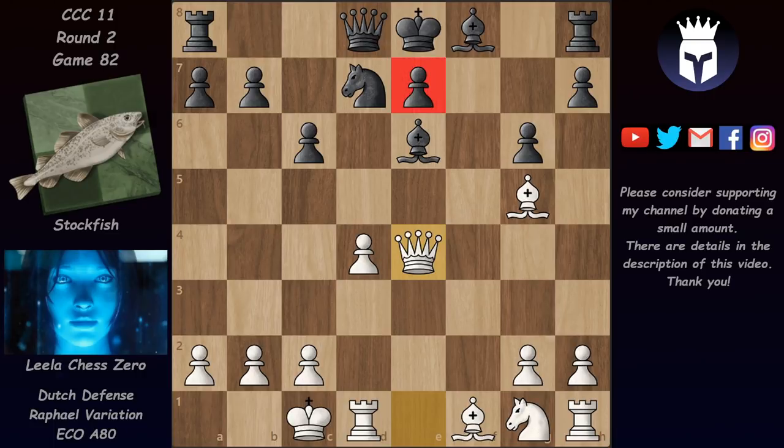Stalkfish suddenly has an isolated pawn on e7. So white is better positionally. In this position, bishop takes on a2 looks tempting but this is not really what black wants because after b3, this bishop is in a bit of trouble. So bishop a2 doesn't work.